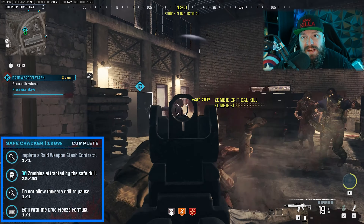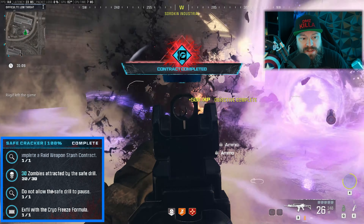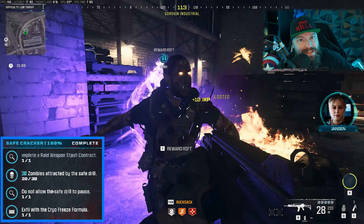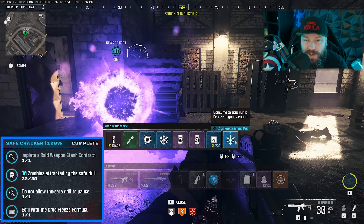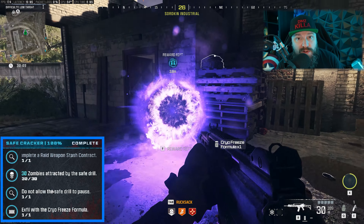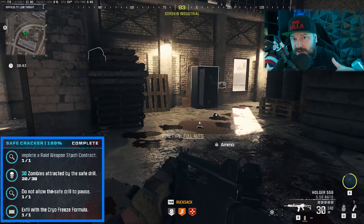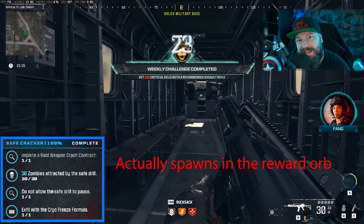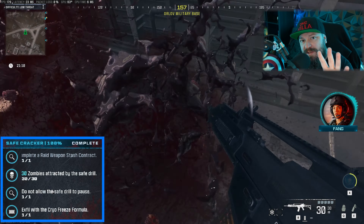Keep your head on a swivel and work within tight quarters killing enemies. Use dogs as natural traps for other zombies — kill a dog in a doorway, which will leave fire burning, and any zombies that come running through that doorway will die from that fire, forming a natural choke point. Play smart inside the room so you don't move away and the drill doesn't pause. If you finish and it gets to 100%, the mission completes and you'll find the cryo freeze formula lootable inside the safe.